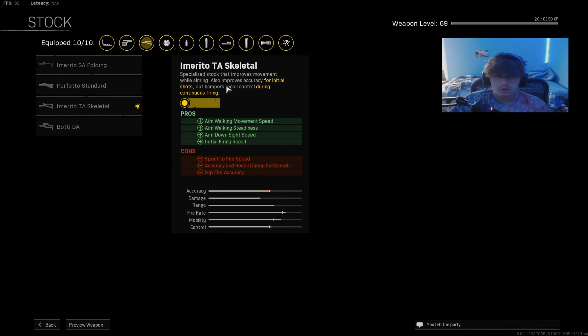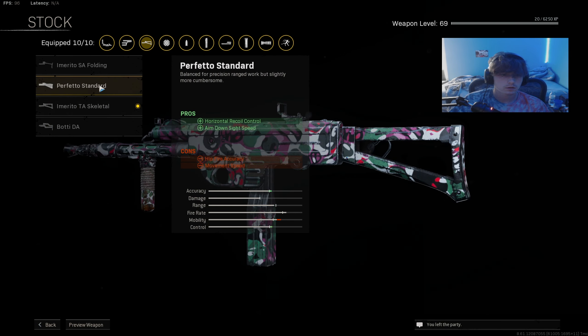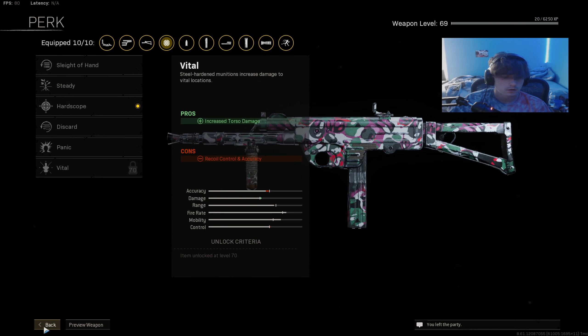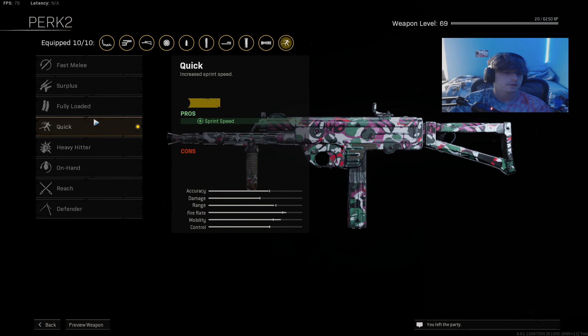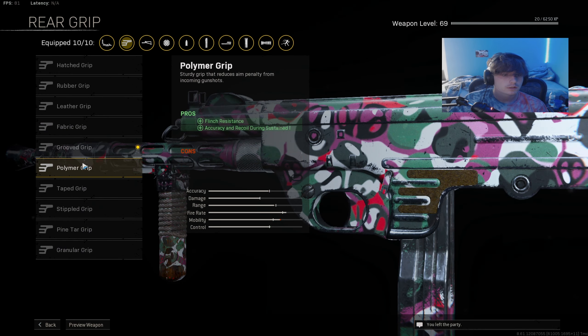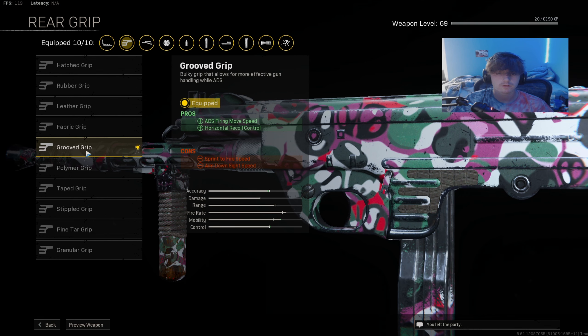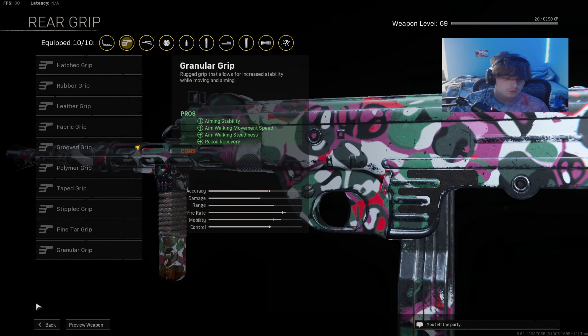For stock, the Skeletal Stock is pretty much the best — don't use any other stock. I use Hardscope for recoil control; you could use Steady if you want a little more strafe speed. Use Quick for the last perk. If you want strictly more mobility use Taped Grip, but I'm rocking Grooved Grip right now for a bit of help on recoil control and strafe speed.